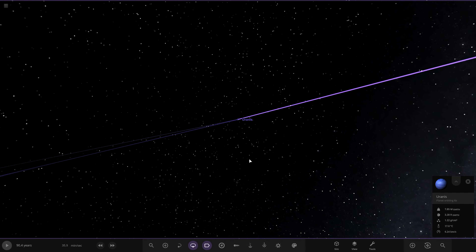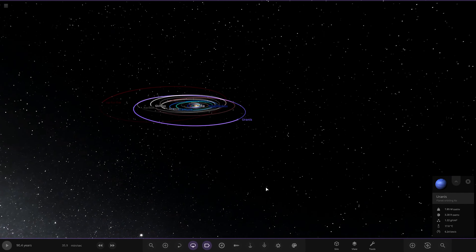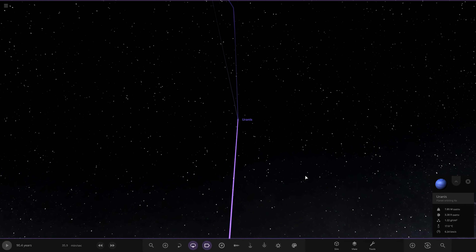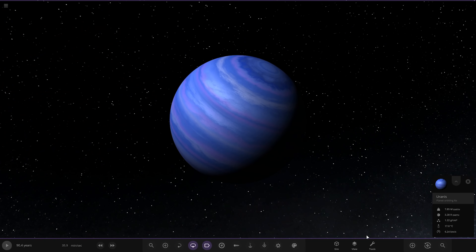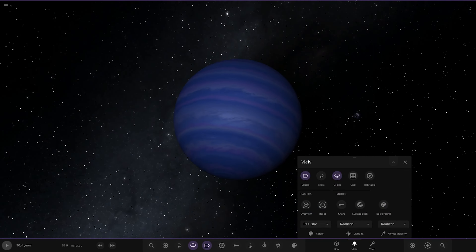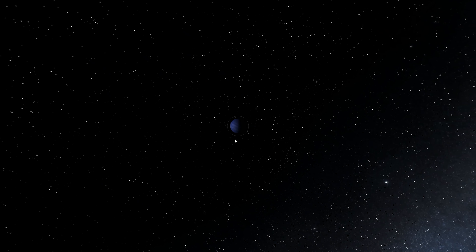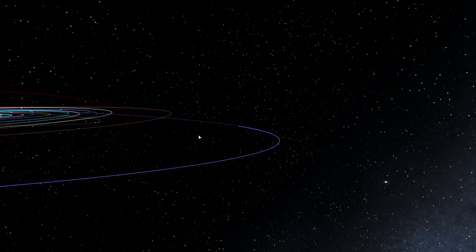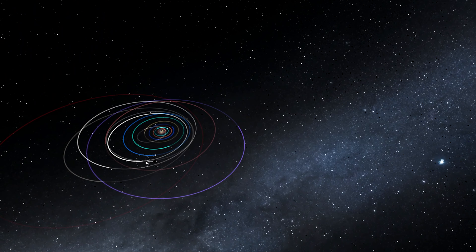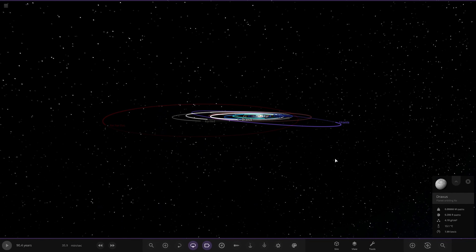Switching back to realistic lighting — there is the planet. It's tilted on its side as well, kind of like Neptune. That is the deepest, darkest gas giant — Uranus. Looking great. We may come back to add some moons to it. But first, there was also a comment suggesting we add a dominant rocky planet in the outer, dwarf planet region.